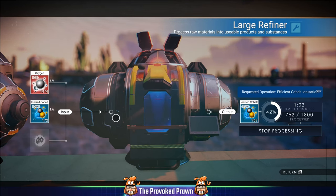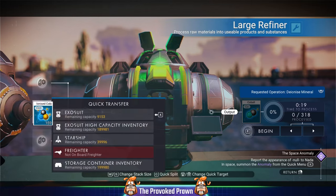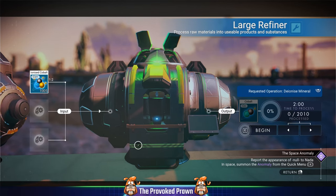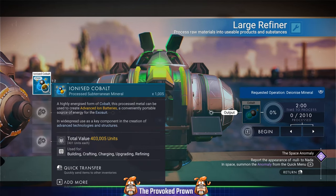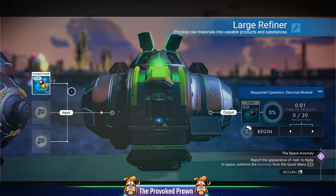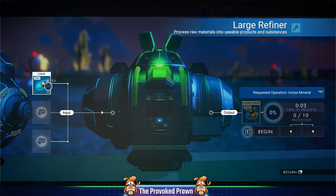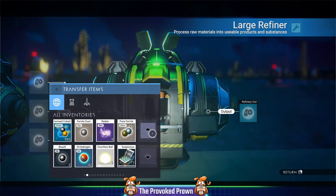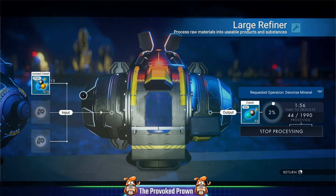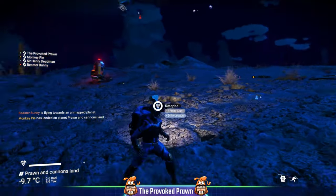If you've got multiple refiners you can do this multiple times very easily. Once that's done, delete out the oxygen. Now take your ionized cobalt and process it on its own — 10 ionized cobalt converts back into 20 cobalt. So if you have loads of ionized cobalt you can process it all back into cobalt. Essentially you're taking oxygen and cobalt, maximizing it into ionized cobalt, then turning it back into cobalt at a much higher level.